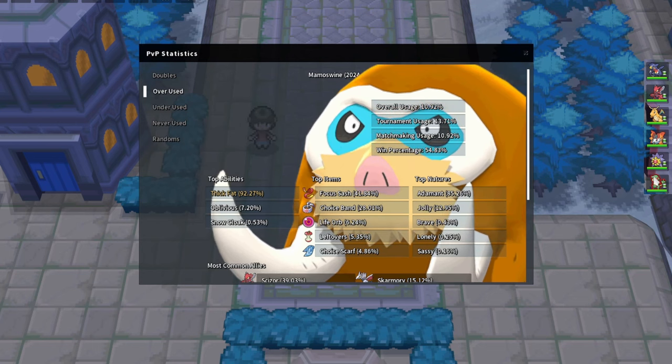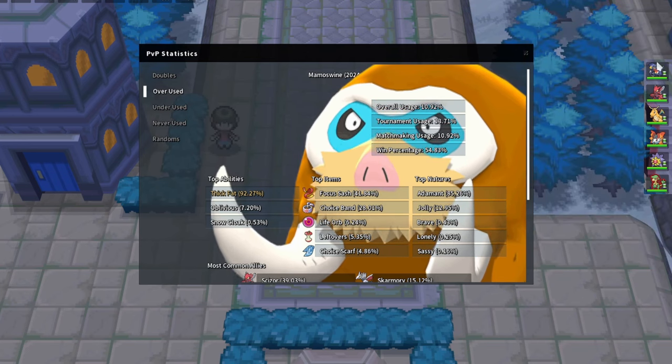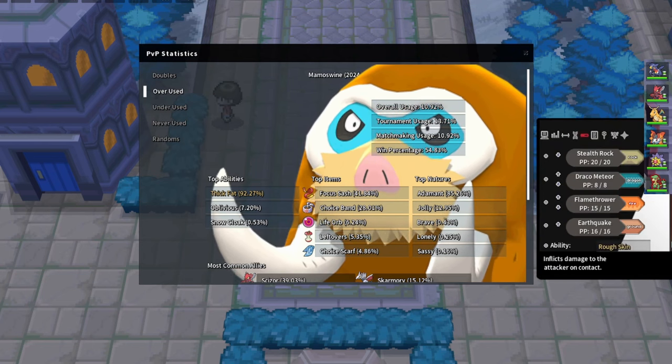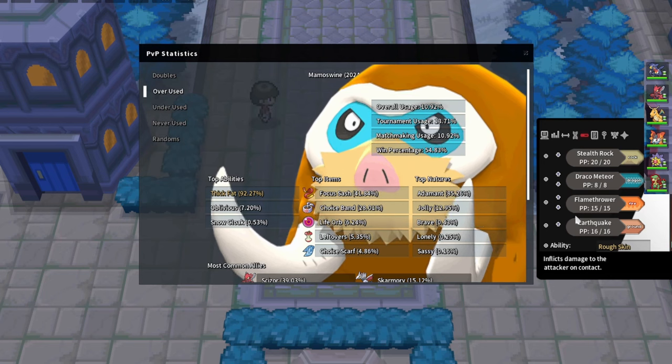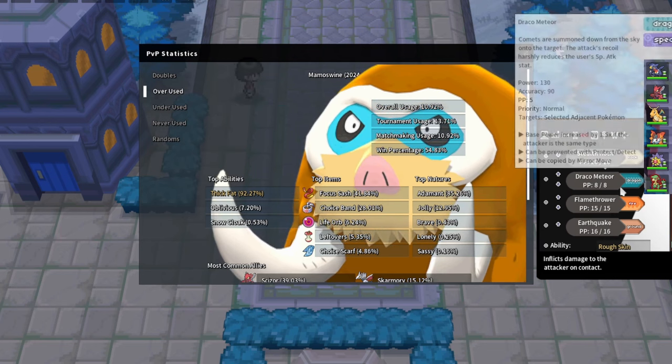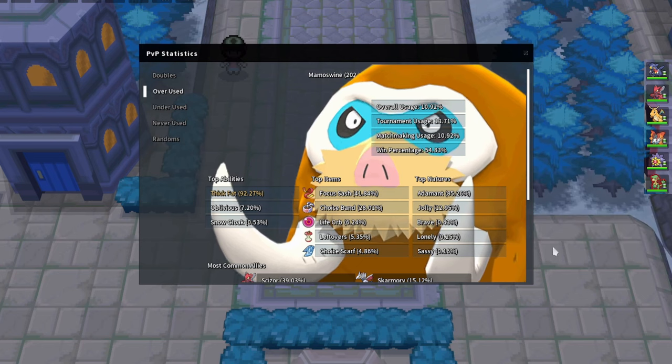Starmie for obvious reasons can kill Mamoswine with Surf - we resist Ice Shard and can just kill it. If Mamoswine isn't Choice Band you can still get off a Mach Punch if you are around full HP. Regarding Garchomp, even after Stealth Rock damage we can still live Ice Shard from a non-Choice Band Mamoswine and hit with Draco Meteor. If your opponent doesn't have a way to Rapid Spin you might want to prioritize getting your rocks, but if they do have Rapid Spin you might just want to Draco it and get the chip on Mamoswine because it's definitely going to be annoying but we have the tools to beat it.